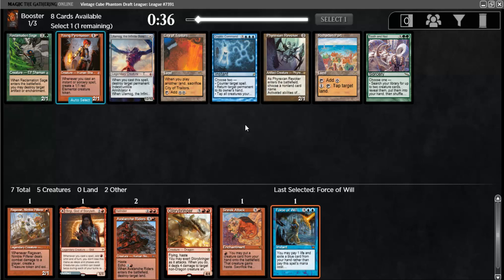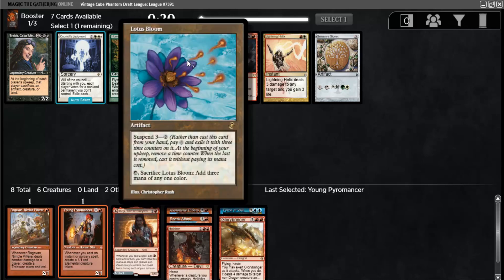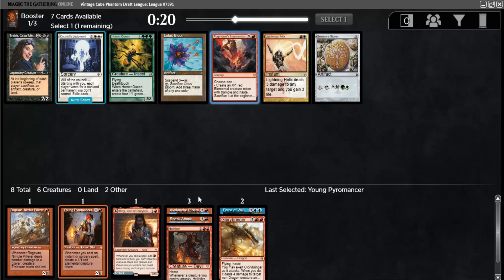Young Pyromancer or Ulamog — now I have to make a decision. Young Pyromancer is pretty decent in a mono-red deck, especially with Hellrider, whereas Ulamog is a good sneak target. I'm going to take Young Pyromancer though, just because I might find something better than Ulamog to sneak in. It's not like the perfect card to sneak in anyway, and this keeps me open for mono-red. The fact that I see Young Pyromancer in this place means that mono-red probably is open. We have Lotus Bloom, Purphoros Intervention — sort of a split card of a removal spell or some damage. Hornet Queen to go with Sneak Attack — I don't like that combo. The 4/1s is a little too defensive, so I guess I'll take this card.